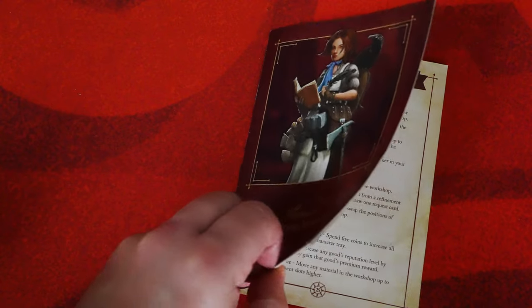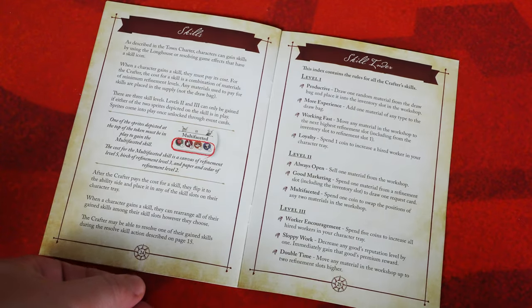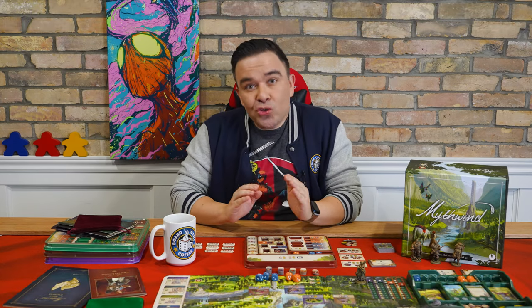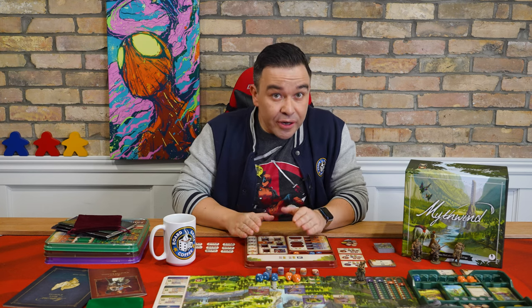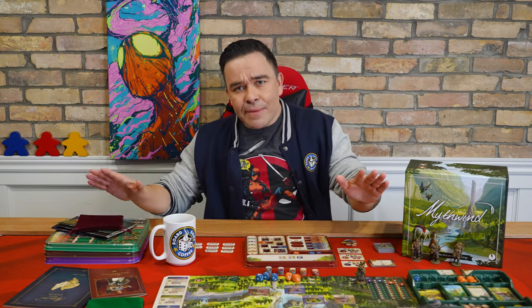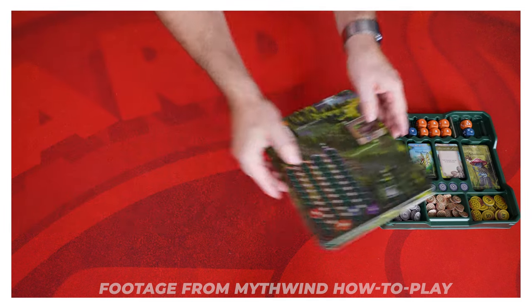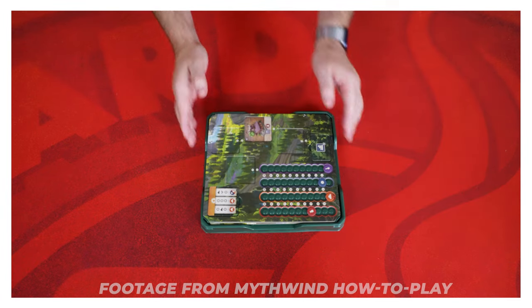If you're looking for a breakdown of what each crafter skill token does, there's a skill index in the back of the crafter's journal. When you reach the end of a season, you have a few options: start a new season continuing with your current character, put your current character away and start a new one, or put the entire game away and come back another day. Whatever your decision, you'll find instructions on how to save your character's progress in the back of that character's personal journal, and instructions for saving the main board in the Mythwind how-to-play video or in the back of the town charter.